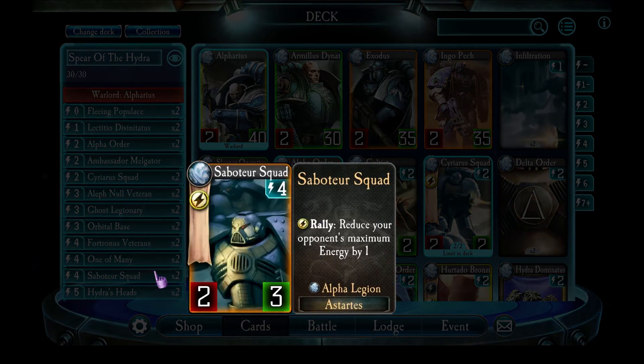Saboteur Squad — I love this unit. It has very poor stats for four energy, only two attack and three health. But its rally ability is key: it reduces the opponent's maximum energy by one, which slows down the rate at which they can play more powerful units. Often that means their hand keeps getting filled up with cards they can't play, which helps you with the Harrowing later on.